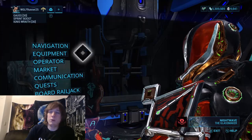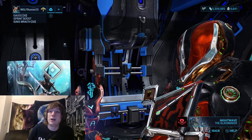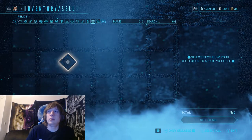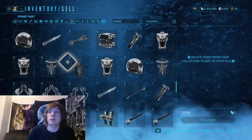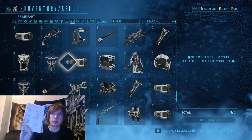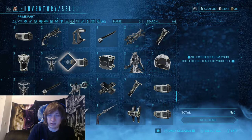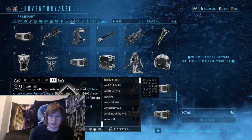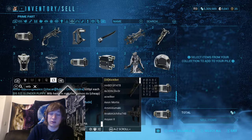Moving on with mastery rank ten through fifteen: taking inventory. I highly encourage this even if you're a low mastery rank. Clean out your inventory — hit select or start, go into your inventory, and it shows all of your prime parts currently there. Take a massive inventory: create a big list of what complete sets you have and what golden pieces you have. Write them down, and if you want to sell them, use copy and paste in trade chat. If you can sit around trade chat all day, copying and pasting is easy with a mouse and keyboard.